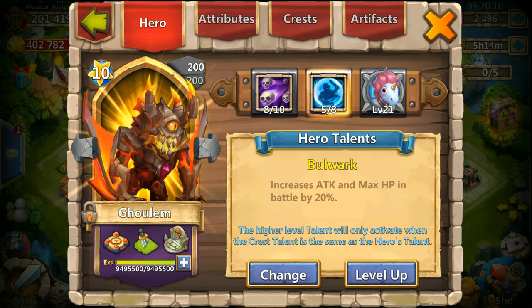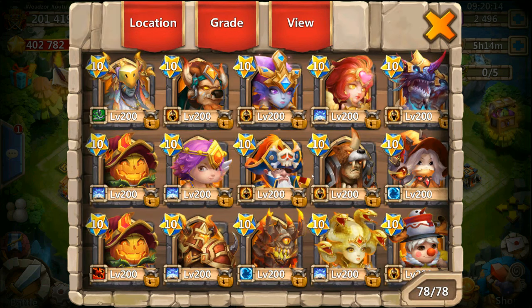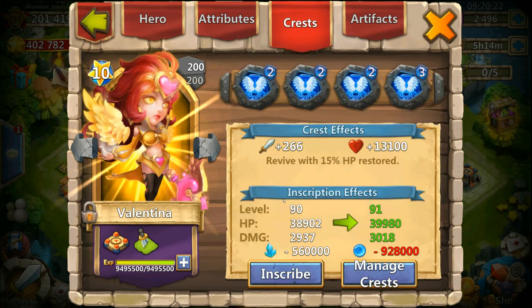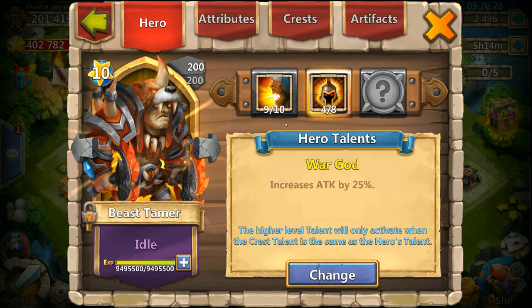Definitely putting Dreaddrake to 10 of 10 once I have the shards for it — 5 of 8 Bulwark, so I'll also have to make this 8 of 8 at some point, with 94 inscription. Then a Valentina with 10 of 10 skills with 5 of 5 Revive, which is useful for everything — inscription 90.